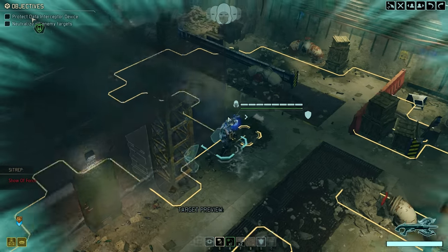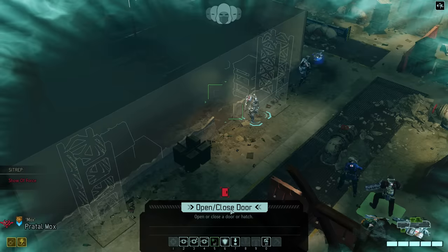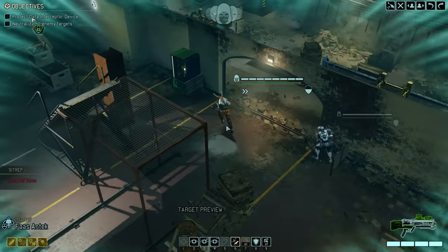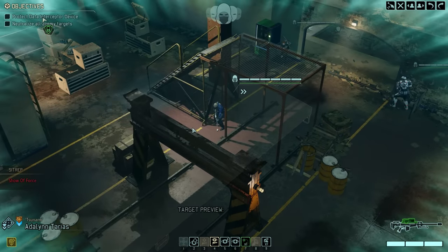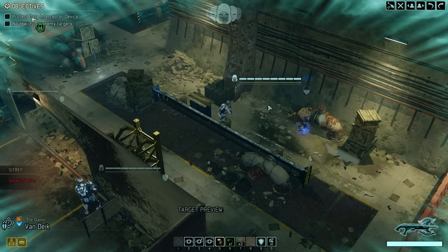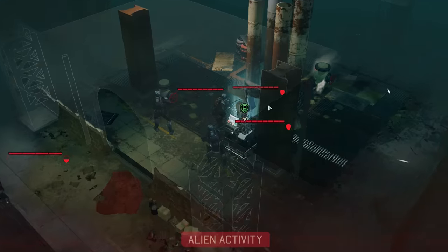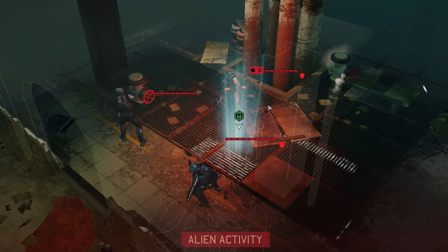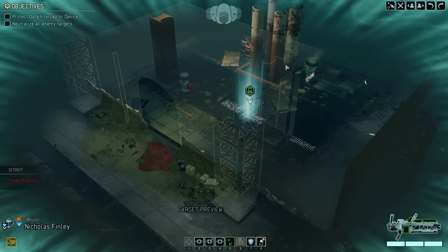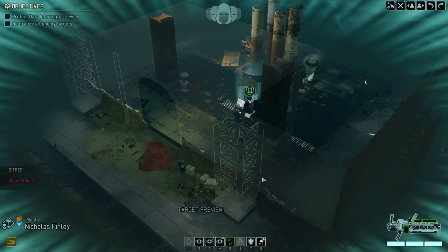We want to get our move on, and thankfully we don't spot any enemies immediately with Van Dyke. We do uncover a potentially useful pathway towards our objective. Mox also doesn't spot any enemies behind the door, so it's time to pick up the pace and put everyone into position. No overwatches yet — enemy contact is highly unlikely on the first turn since Advent is focused on a different point of interest. Then we spot three advanced troopers and a regular one, dealing five points of damage to our device. This amount of damage is fixed — only one enemy is permitted to deal damage per turn.